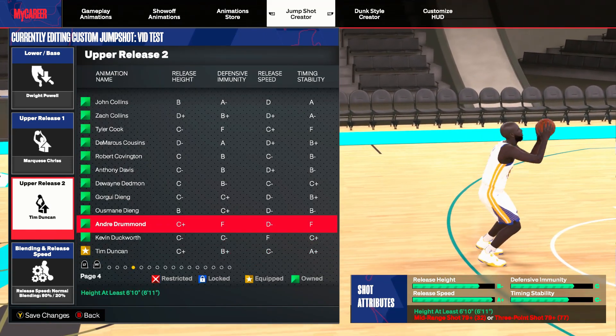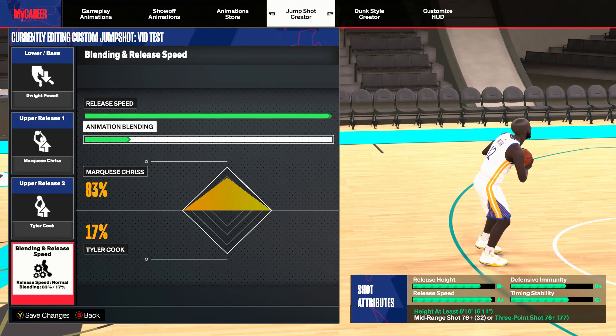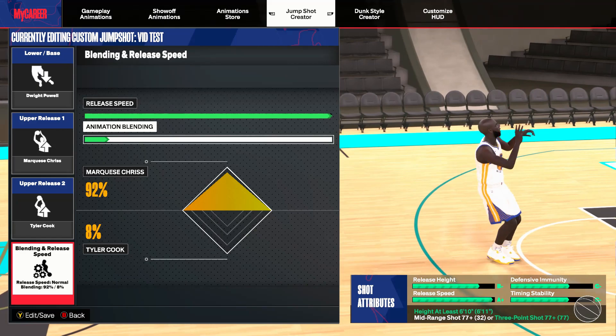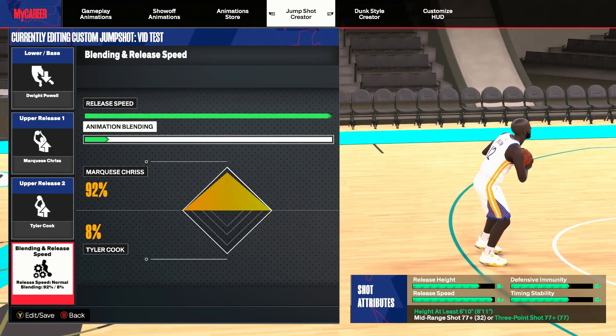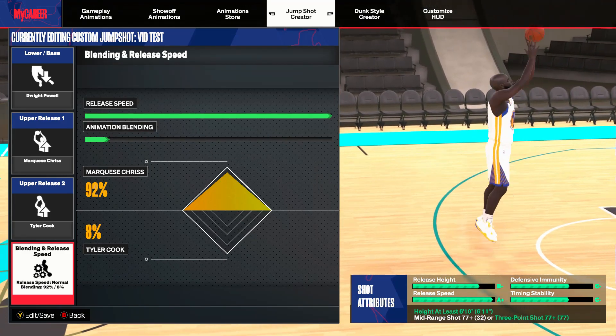Jump shot number two: I'm going to go ahead and show you this one. It's going to be Marquis Chris and Tyler Cook as releases. The main thing with all these big man jumpers — you want a plus release speed. That's the most important thing. Disregard defense immunity and timing stability; you want the release speed to be high.